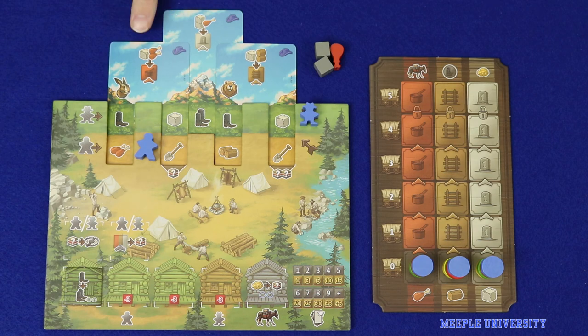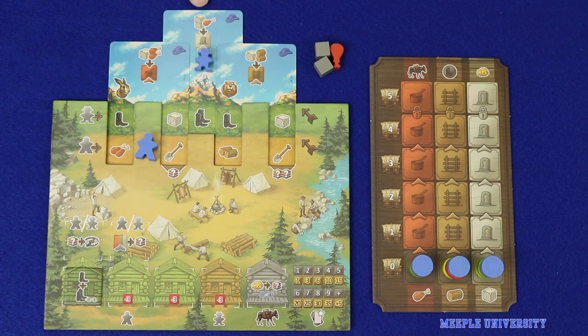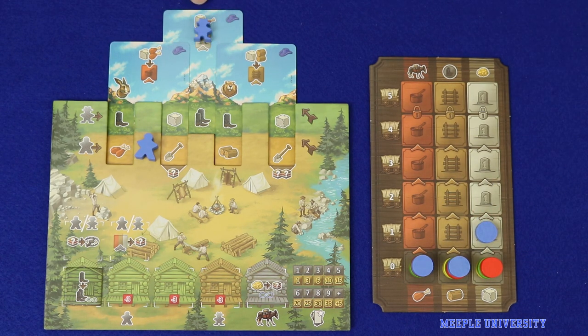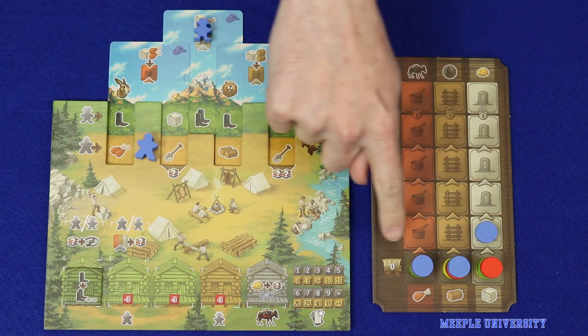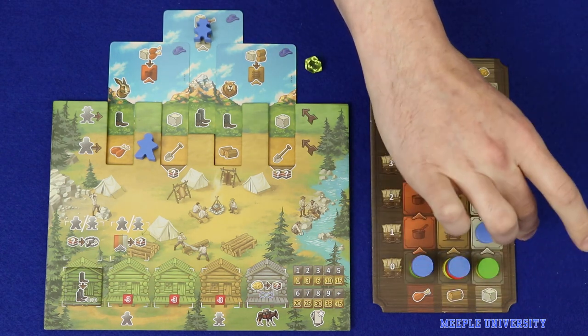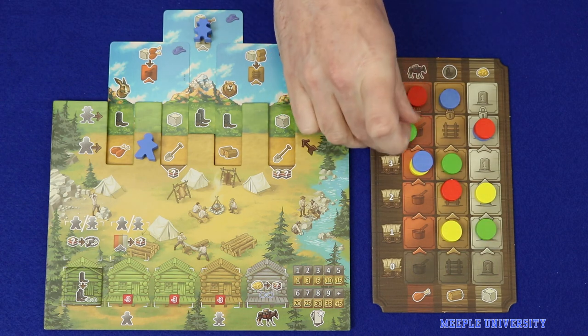The next type of action, available as a summit action, is to spend resources to advance on a homestead track. Spend the resources shown at the top of the card and then advance your disc one step up the matching track — this may be done only once per summit action. After advancing on the track, the player gains the benefit printed at the top of the column: this can be the mule, a pair of boots token, or a gold. At the end of the game, each player's progress on these tracks will be worth victory points. Multiple players may share the same space on the track, except that only one player may reach the top space.